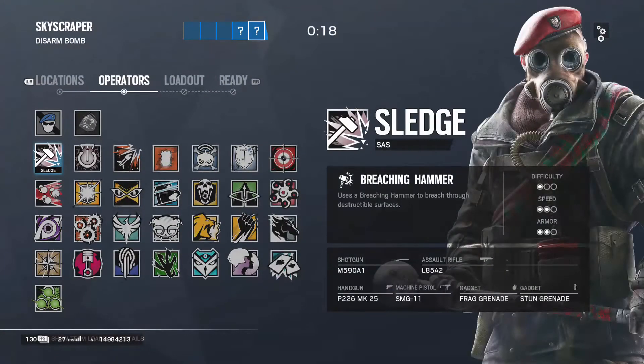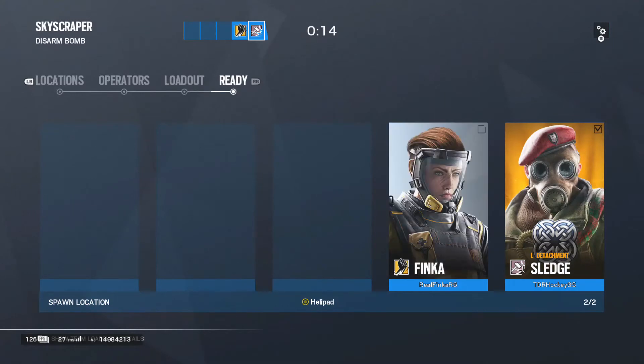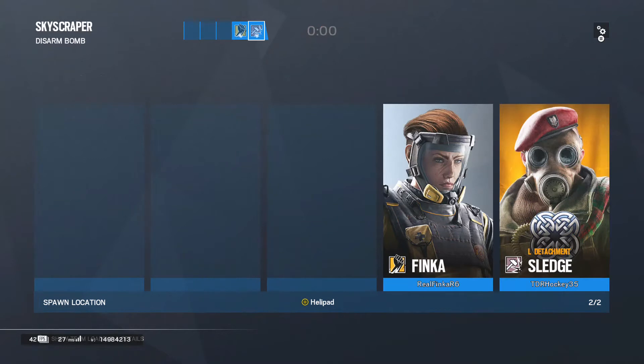So I'm going to go into a terrorist hunt with my friend to show you how to control recoil. I'm going as Sledge because that gives a perfect representation of how to control recoil. My friend is here for support and we might even finish the terrorist hunt together. So basically, if you're watching this video, you probably have no idea what to do — you're in the right place.